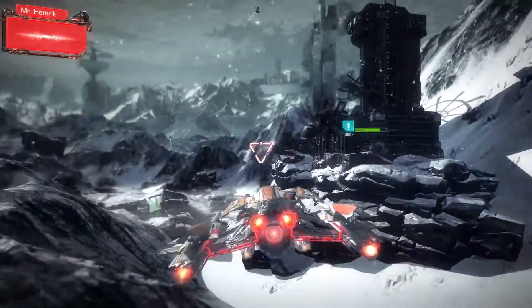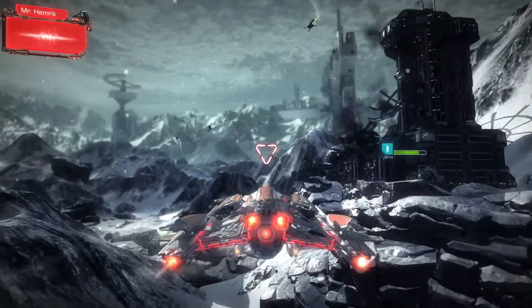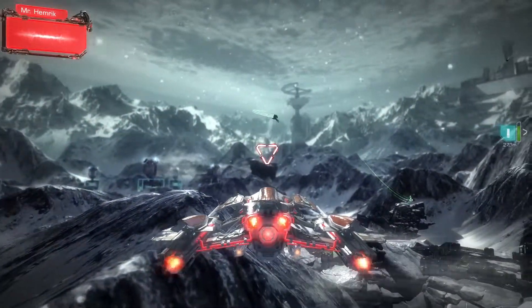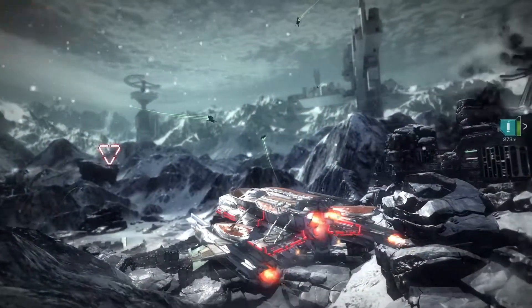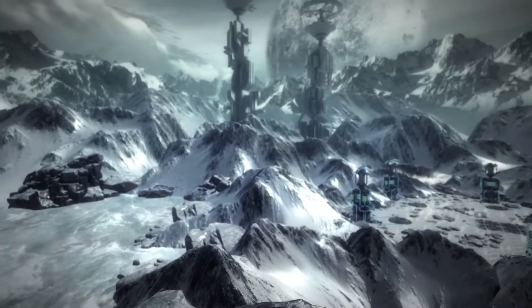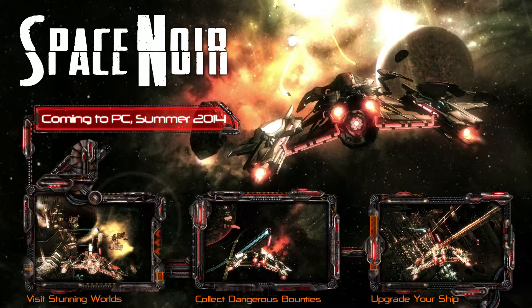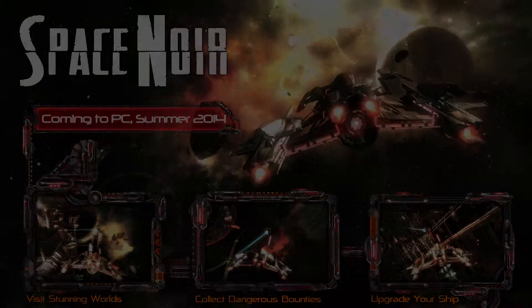And that's it — looks like we've saved the day. The ship depot is intact, just barely, smoking there. Hal is going to head on back to his garage to collect on the bounty. Thanks for watching this sneak peek at a side mission from Space Noir, and hopefully you guys are excited to see more of what we're working on soon.